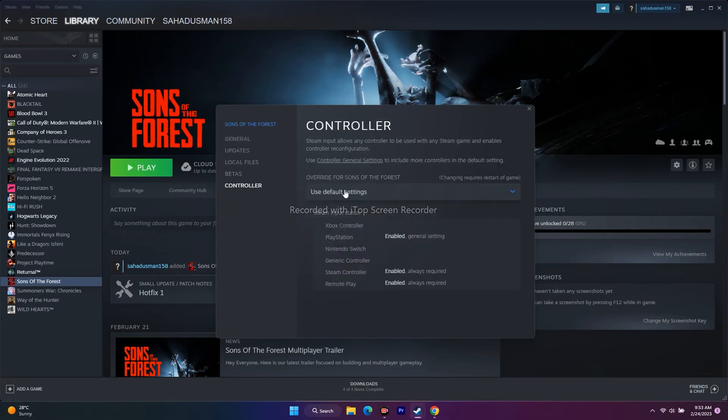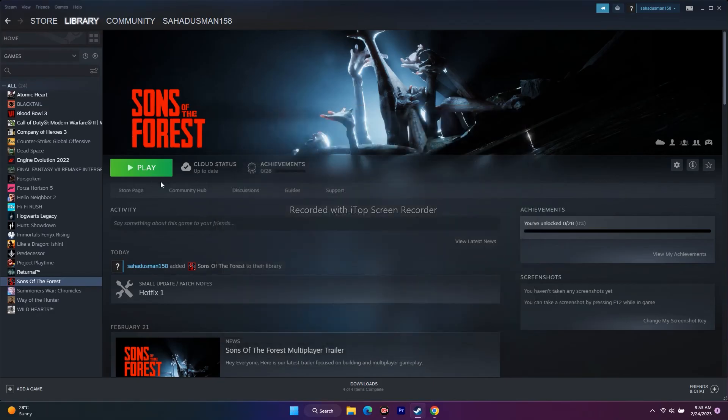Also, try toggling Steam Input. Go to the Controller tab in the game properties. First try enabling Steam Input and play the game. If that doesn't work, try disabling Steam Input. If neither works, set it back to 'Use Default Settings,' close everything, and try to play the game.